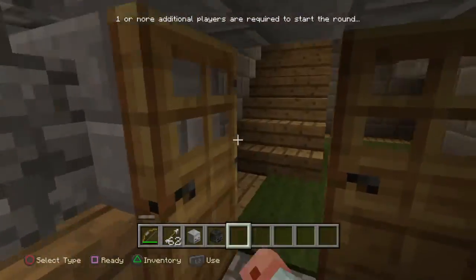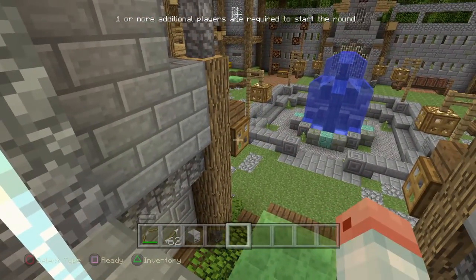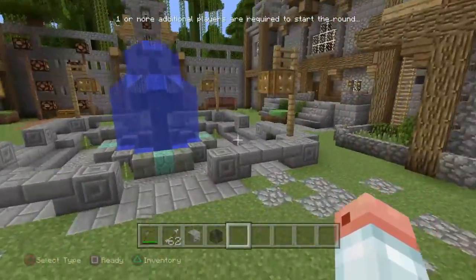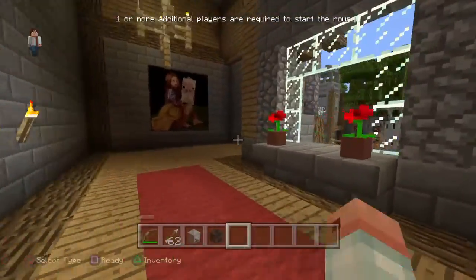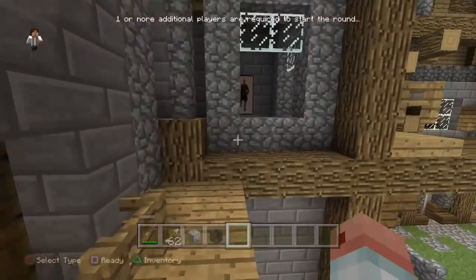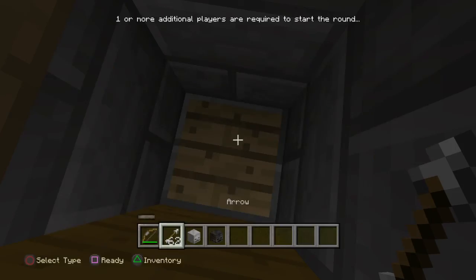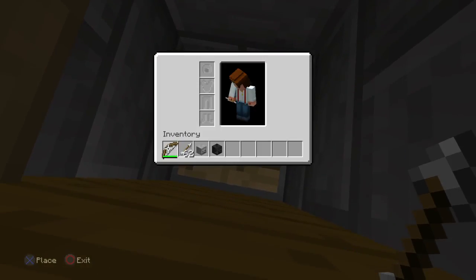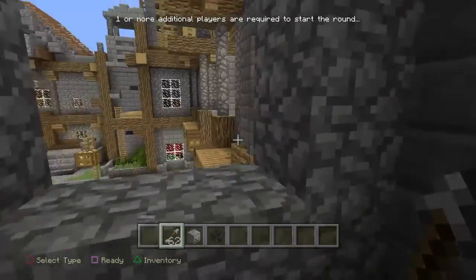And then we come over here, and up here — in this painting you're going to see a pressure plate. So you drop an arrow.